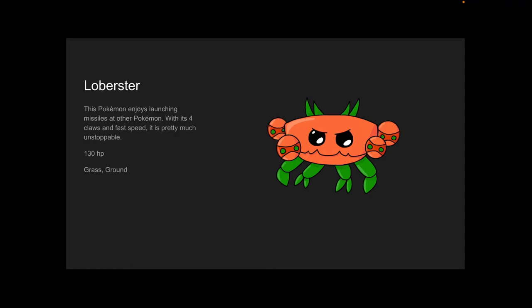Lobbuster — this Pokémon enjoys launching missiles at other Pokémon. With its four claws and fast speed, it is pretty much unstoppable. 130 HP, and it is a grass and ground type.